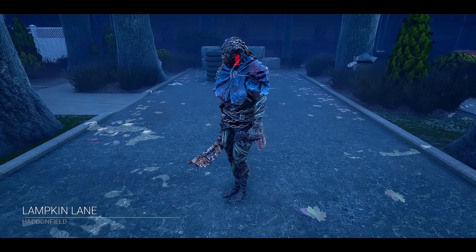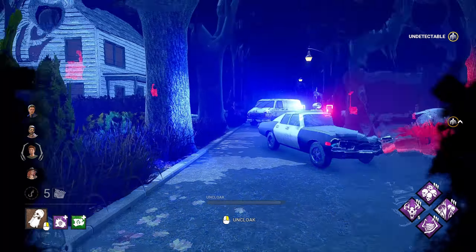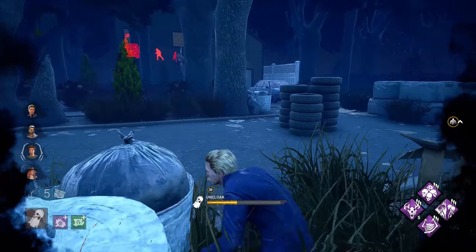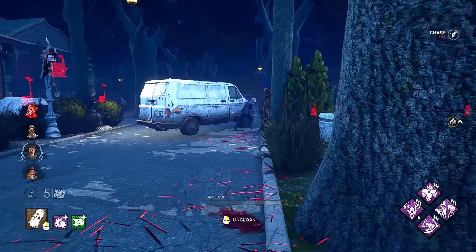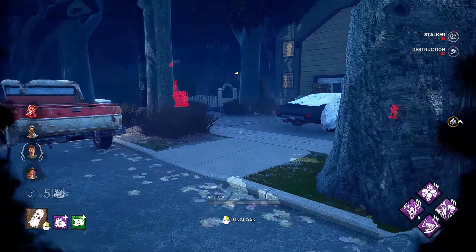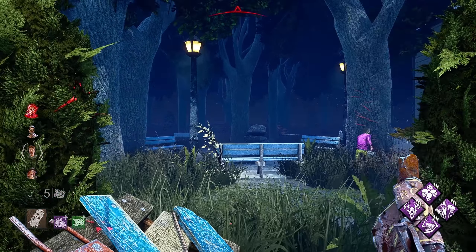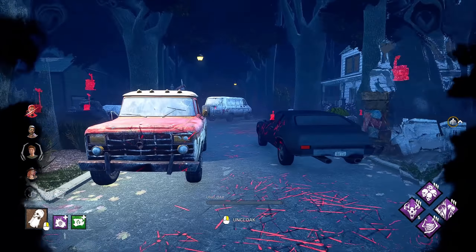And for our next game we have Lampkin Lane. Let's see how we can do. These are two pretty rough maps overall — I think Lampkin's a little worse than Eerie, just because Lampkin has some really rough areas that are pretty safe for survivors. Hey everybody — you can't hide from it too hard. Can I make this a quick down? If he's gonna drop them like that, he can pre-drop all he wants. I'm gonna hide from Spine Chill. We're getting rid of pallets and we have Ruin up, so we're fine.